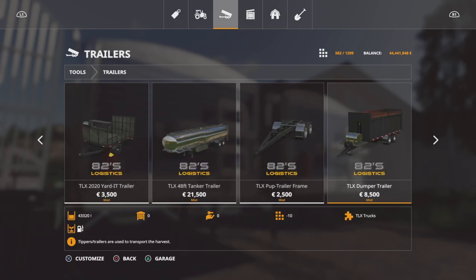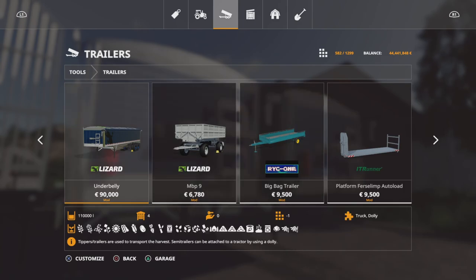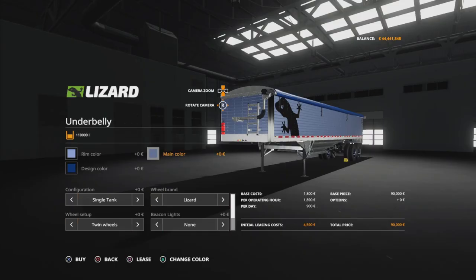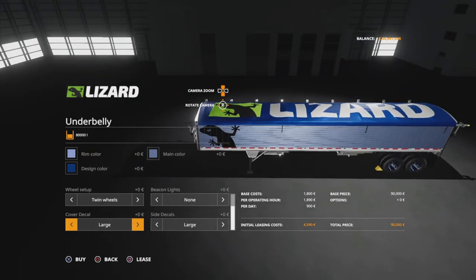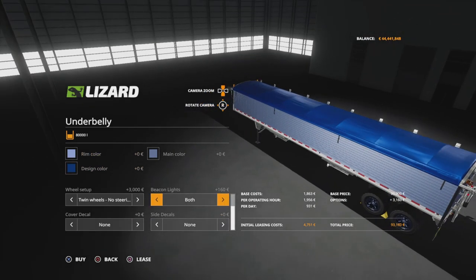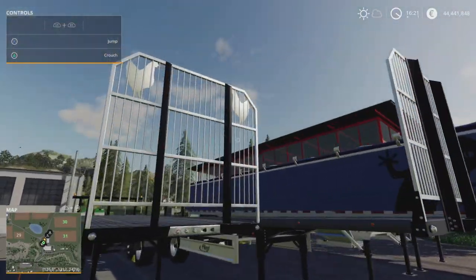I'll start with the Lizard Underbelly. This is basically a double grain hopper trailer — it's just good for animals. It's got some good customization; you got a lot of options here. You can make it a single tank or dual tank. Plenty of customization whatever you want, and it has a hitch at the back for doubling up.